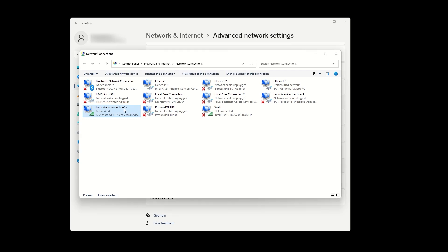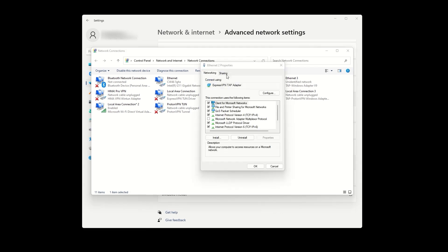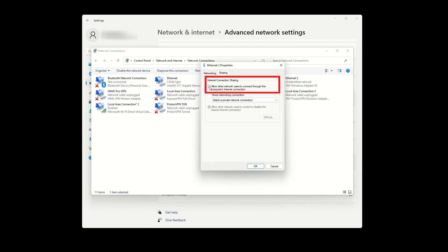Find your VPN's TAP adapter. Since I'm using ExpressVPN, I need to find the ExpressVPN TAP adapter. Right-click it, choose Properties, and go to the Sharing tab. Check the box that says 'Allow other network users to connect.' From the drop-down, select your hotspot adapter.